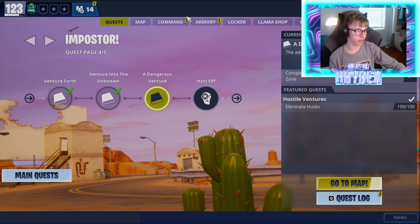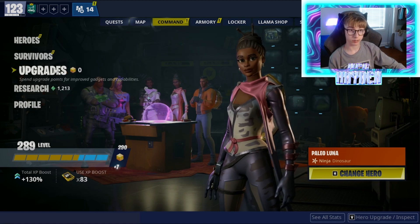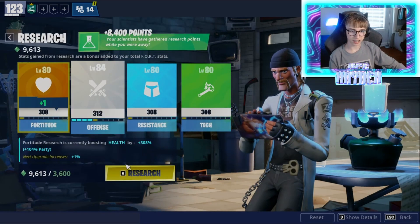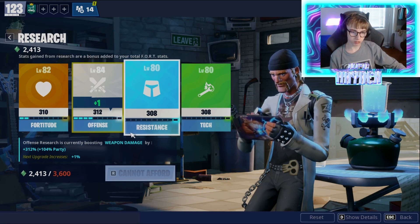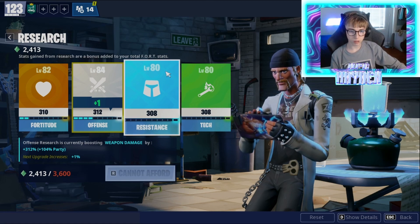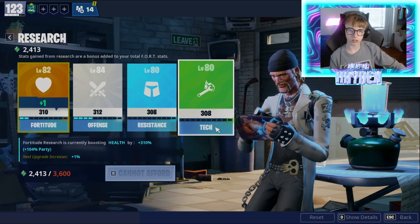I'm gonna start off with how to get your power level up. A lot of people know how to do this, but some do not. There are two ways you can do it. One: go to the Command tab, go down to Research, and every day upgrade this. Normally I do Fortitude because it boosts your weapon damage. But if you want more shield, more ability damage, or to boost your health, you can do that too.